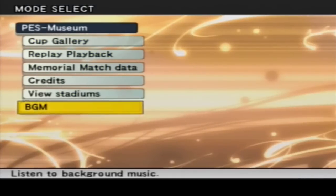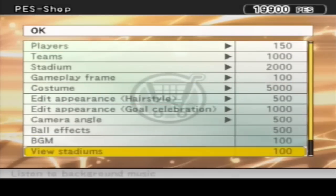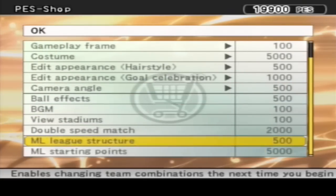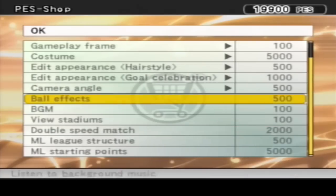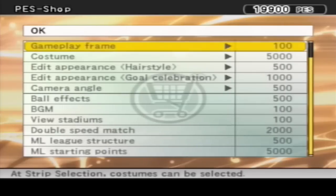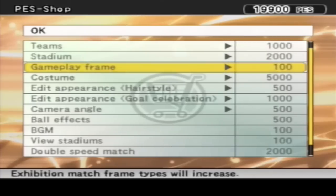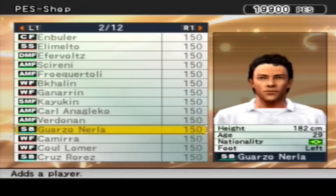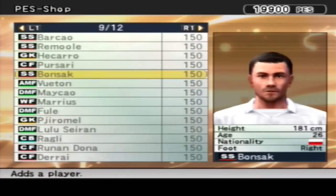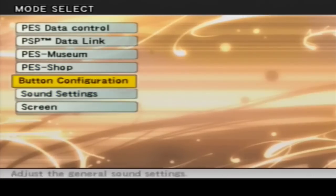View stadiums - you can have a look at all the stadiums. Background music is pretty cool in this game. We've got the shop - I unlocked absolutely everything because I played the crap out of this game. ML starting points, ML structure, double speed match which is pretty hilarious - like turbo mode. You've got to unlock the view stadium, background music, ball effects, camera angle, costumes where you can play as dinosaurs, penguins, and ostriches. I've unlocked absolutely everybody.